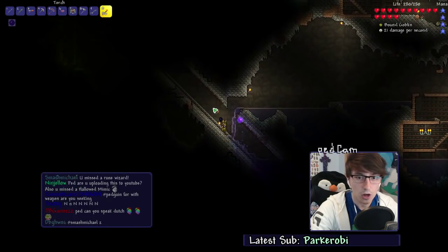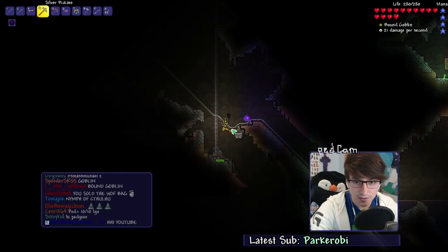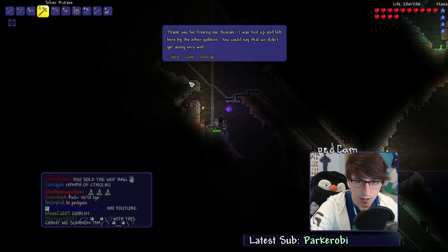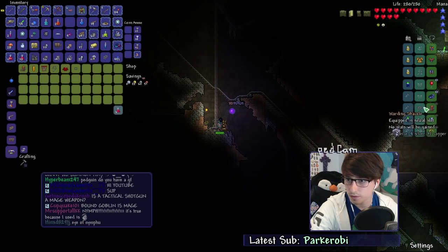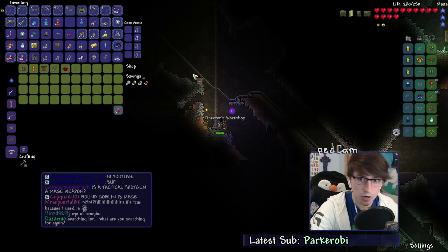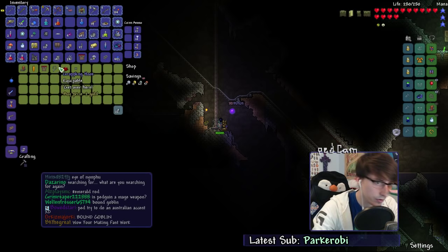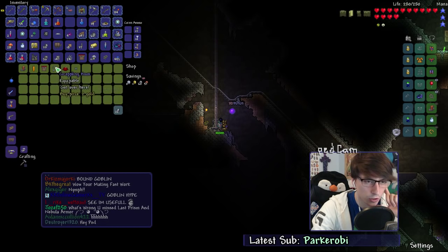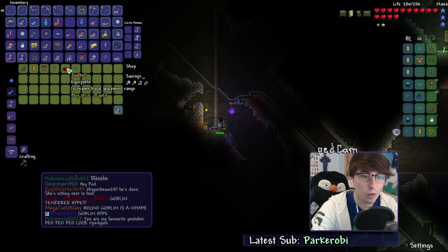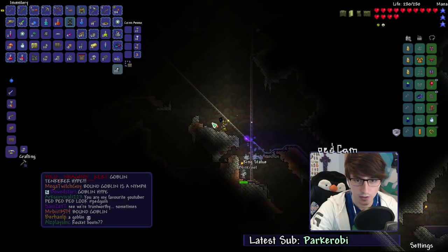Lost girl back there - bound goblin! Which direction? Up here - oh there he is, right next to the statue as well. Oh baby, don't mind if I do. Tinkerer's Workshop! So we got rocket boots before we even got Hermes - rest in pepperonis, we're doomed. Got a ruler for one gold - I think I'm going to take that because I'm going to be doing lots of building this run. I'm not going to buy a tool belt for 10 gold - that's a bit extortionate.